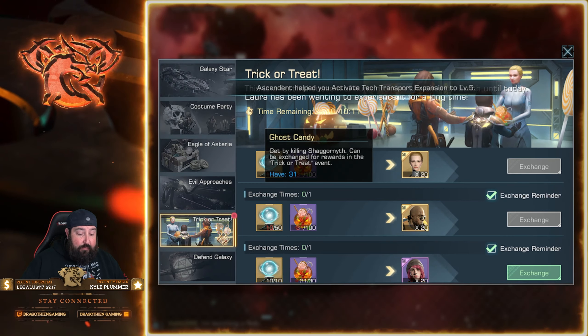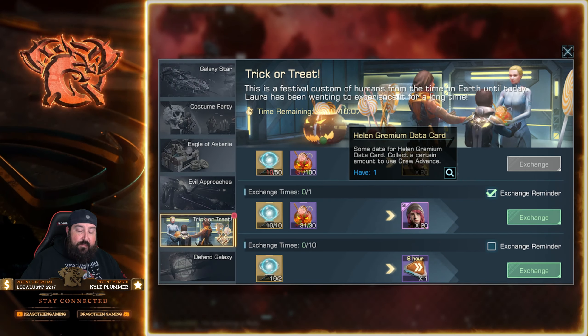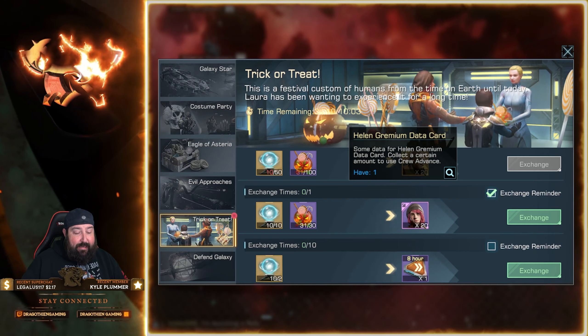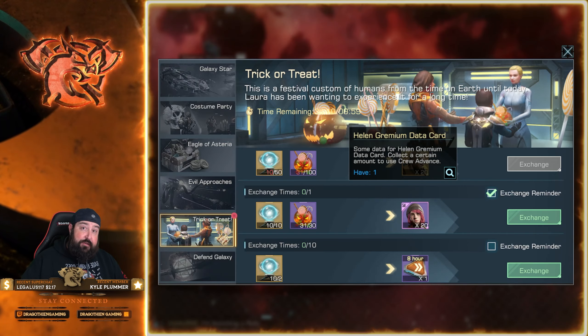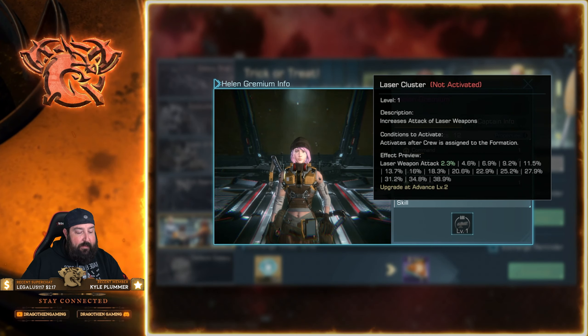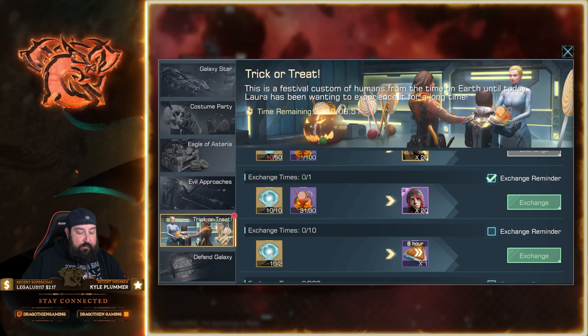You also have Helen Gremium here. I'm not a huge fan of her because I don't use lasers very much, but if you're a laser-type commander you might want her on a laser-based ship. She offers a laser weapon bonus attack, and if you're a captain that boosts it even further.